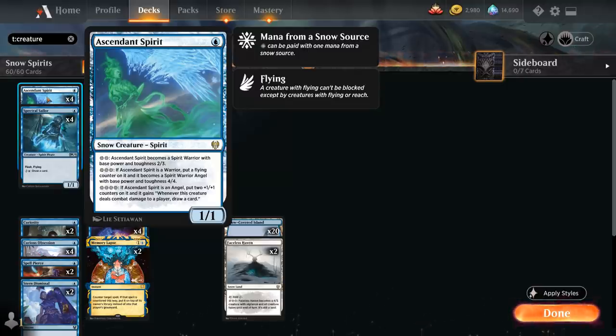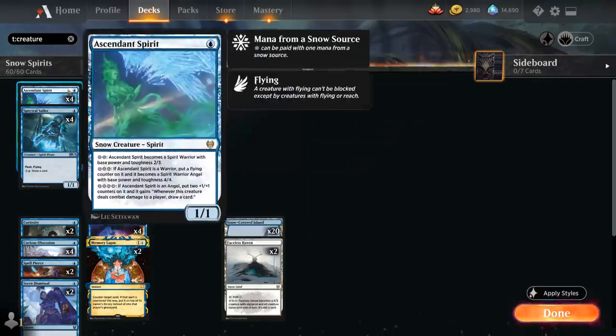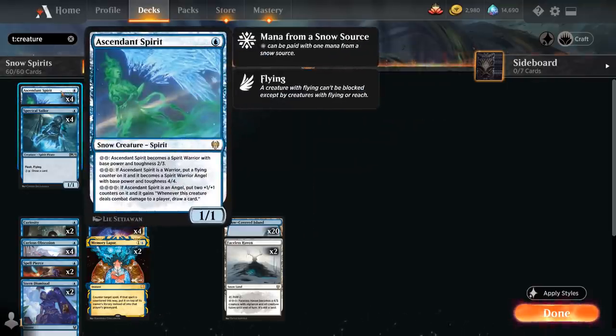The reason Ascendant Spirit is so good, besides being a spirit that synergizes with our Supreme Phantom, is that we can sometimes just pass the turn with a bunch of mana available, and then if the opponent doesn't play into our counter spells we can simply sink that mana into activating our Ascendant Spirit, so our mana doesn't go to waste.